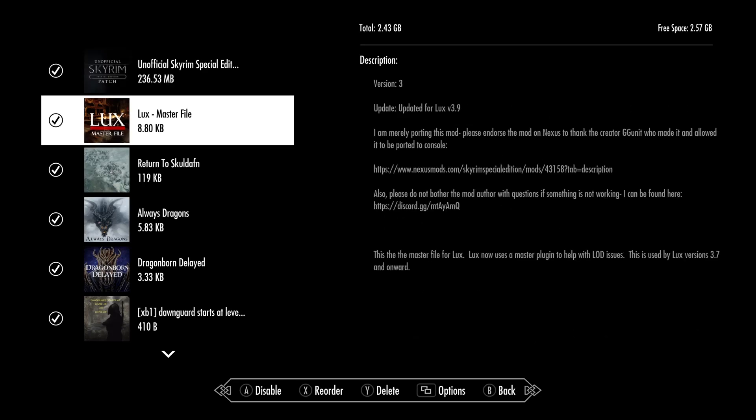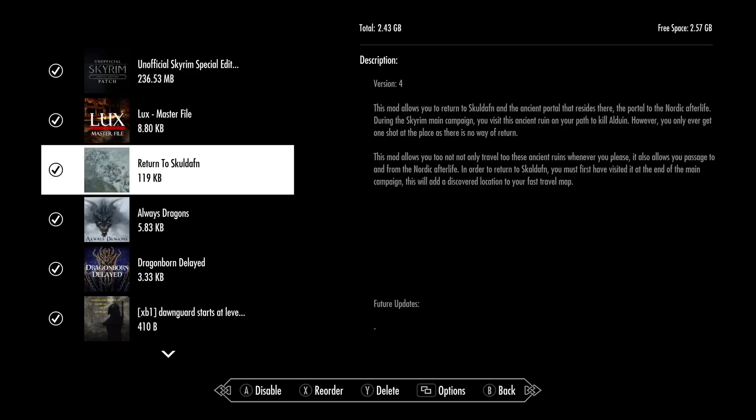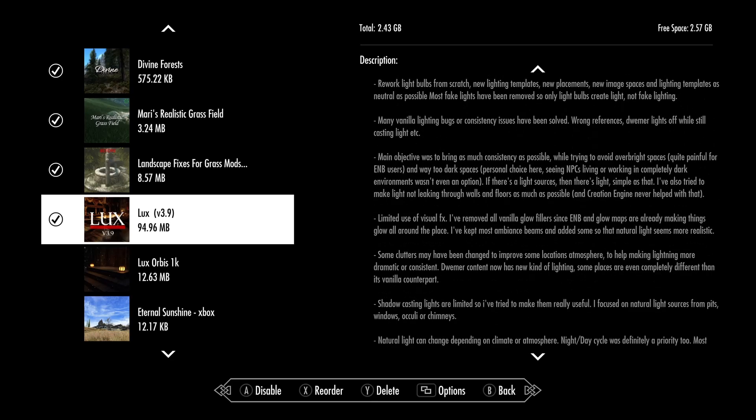So this is the master file. It's going to automatically push itself up to the top, so it's under the USSEP patch. That's the master file. I have Lux here. One note they have in their description — they want it at the bottom so it doesn't get overwritten. I understand that, but I always keep my lighting and weather mods high.